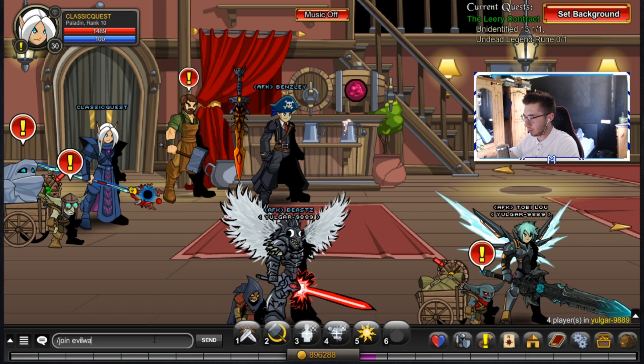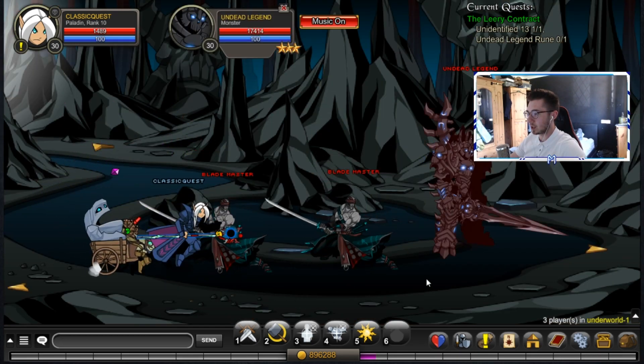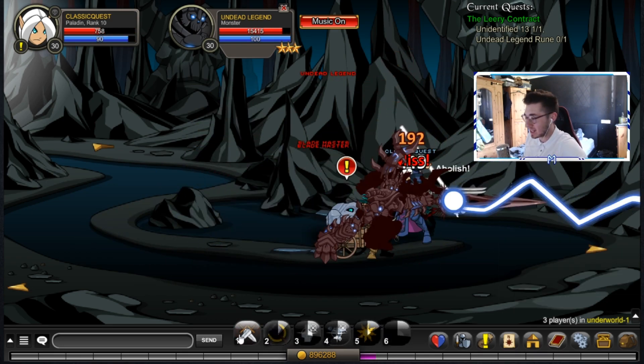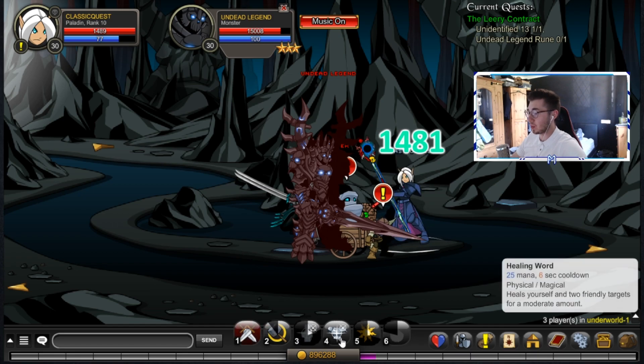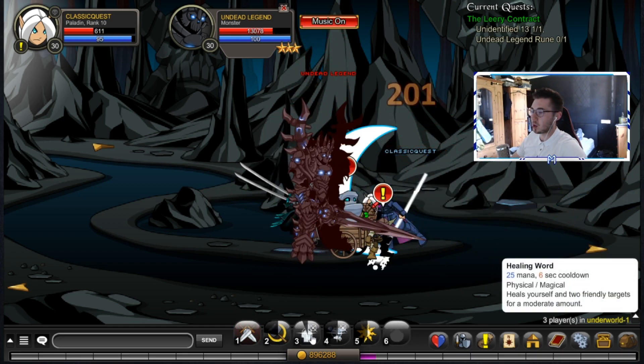We just have to kill this guy then go ahead and turn in — that's it, that will be the quest completed and we can go ahead and get the Corpse Maker of Miltonius, or No Garth.